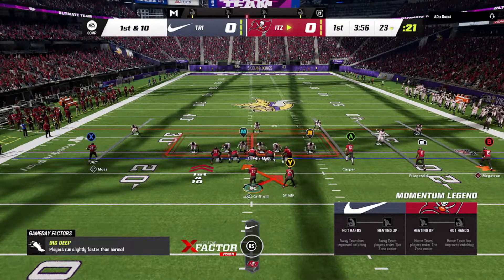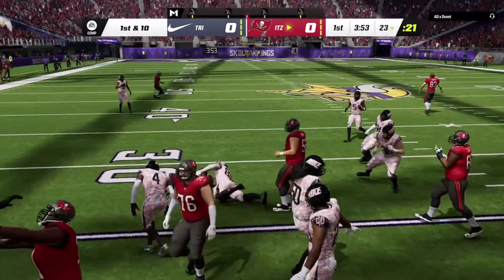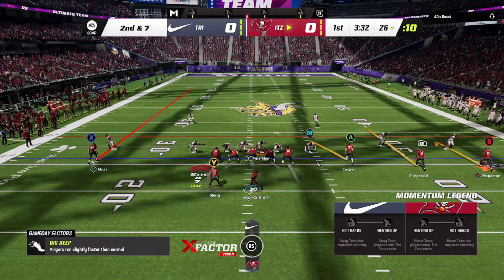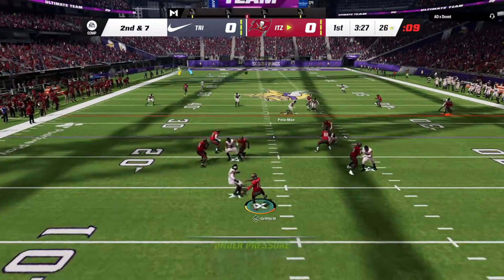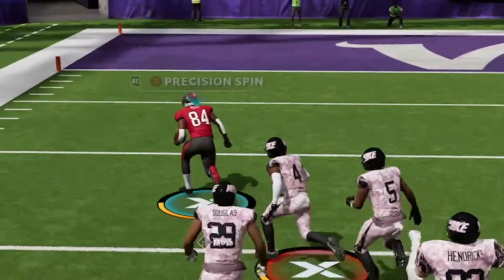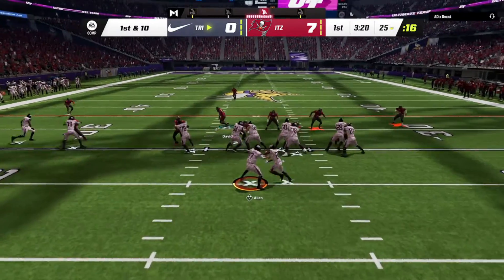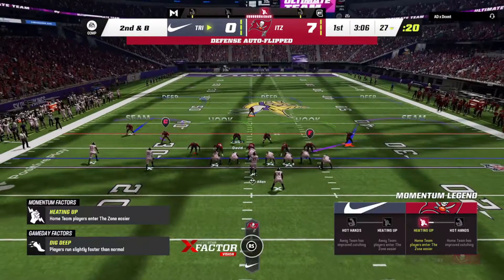We're gonna start with a little read option here, keep him on his toes, and then we're gonna hit him over the top. I think he's doubling Moss — it kind of looks like it — don't care. Go off and get him Moss, you're a beast baby! This guy is a grinder, I can tell. He's got the Josh Allen that you have to grind for, so this guy's got a good squad.